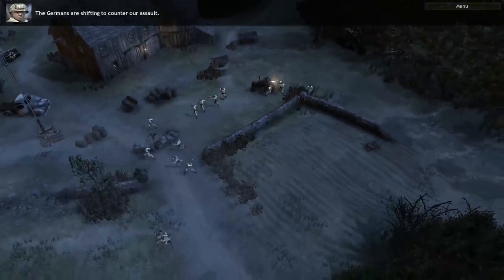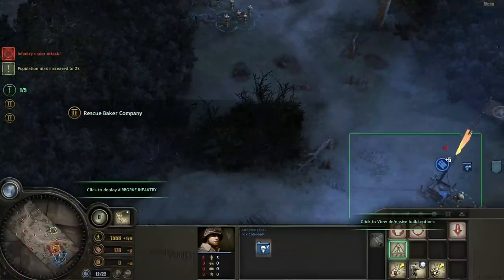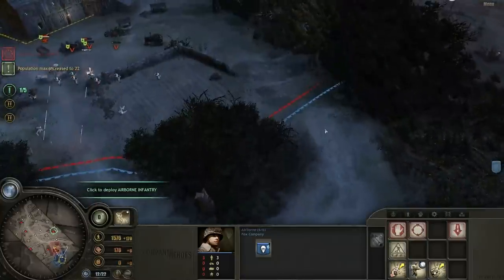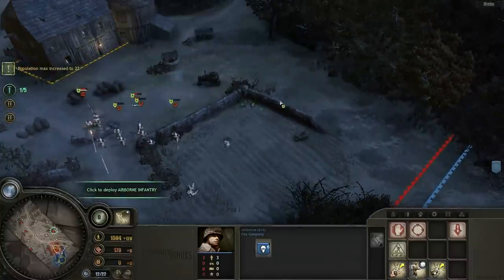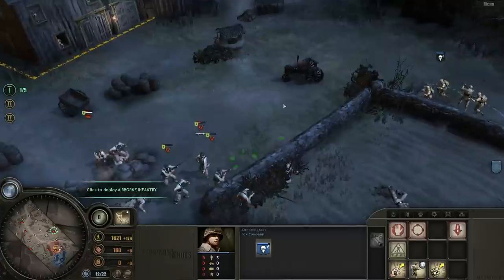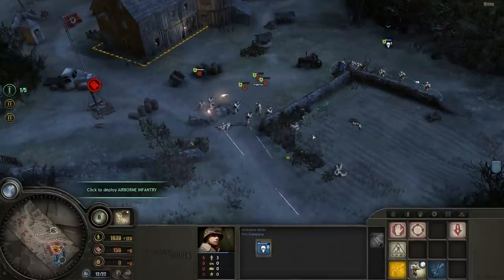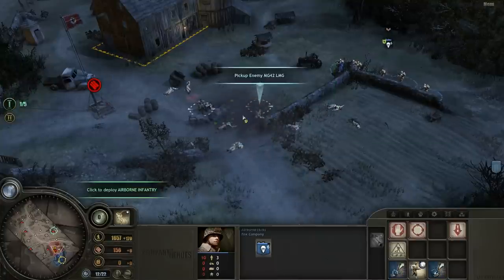Units can garrison in buildings in Company of Heroes. We have a unit of Airborne here that's under fire. I'm going to flank this way and get behind this wall. There's a whole bunch of units there with machine guns. I'm going to flank on this wall here. I'm also going to throw a grenade in here, which costs munitions. Those guns get blown up.